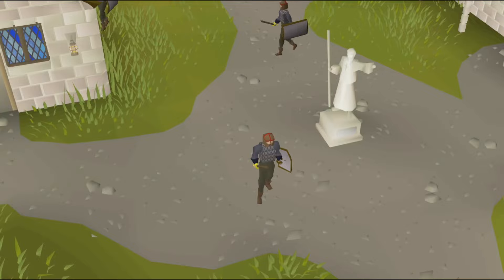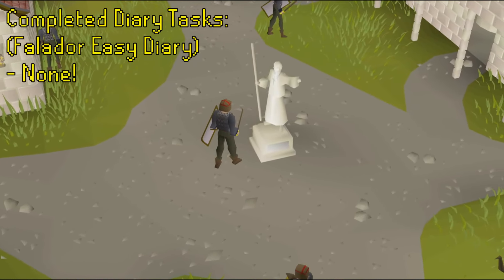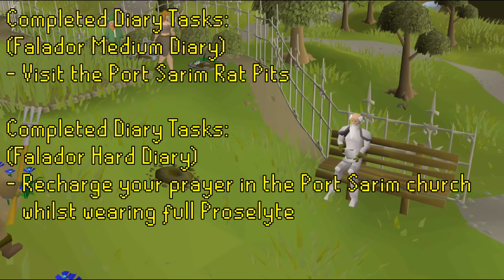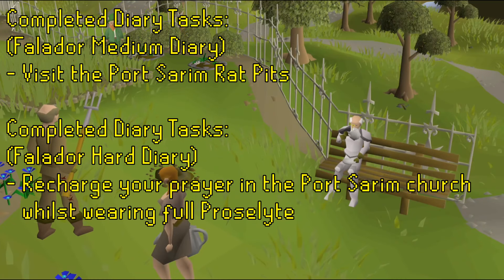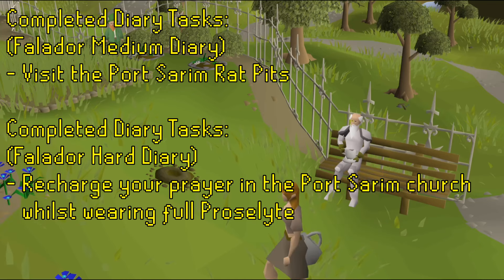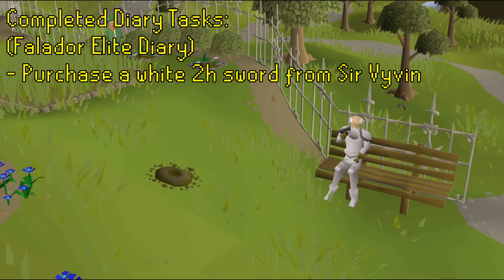By unlocking Asgarnia, the Falador Diary is available to be completed. The Easy Diary has no automatically unlocked tasks. The Medium Diary will have the task to visit the Port Sarim Rat Pits automatically complete, while the Hard Diary will automatically complete the task to recharge your prayer in the Port Sarim Church while wearing full proselyte. Finally, within the Elite Diary, you will not be required to purchase a White Two-Handed Sword from Scavvo.